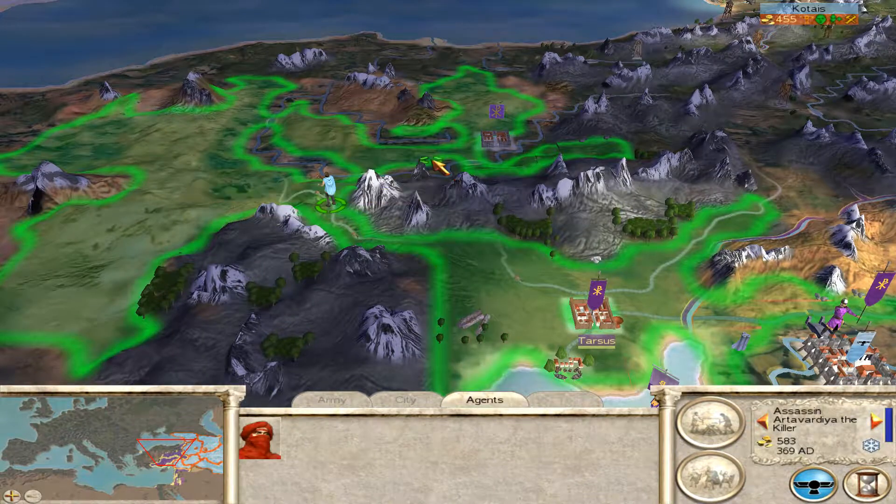The horse archer force gets around and starts picking away at the enemy — this is the first instance you see of me effectively utilizing horse archers, where they're actually doing their job of just running away and shooting. This is also the first time during the campaign I started to understand how powerful horse archers can be. You see it briefly here as they weaken quite a few units.